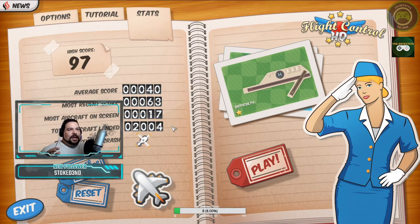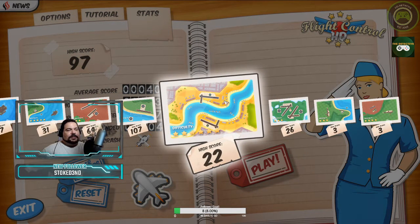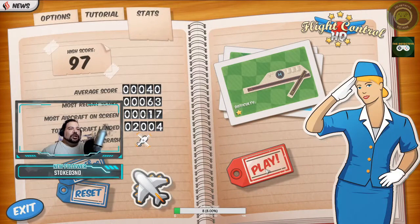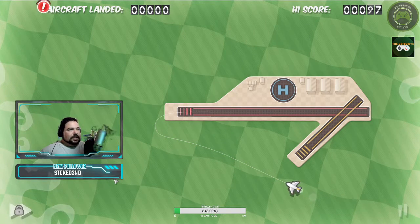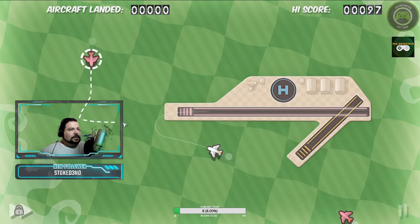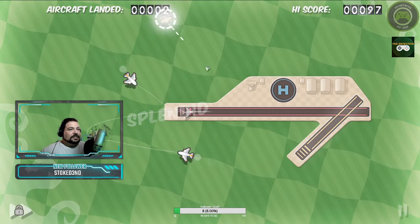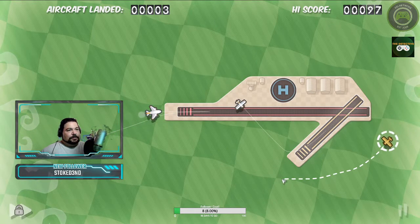If you don't know what Flight Control HD is, I don't blame you. It's a game where you are basically just managing planes, trying to get the planes onto the airways. There are different maps with different challenge levels. We are going to start with map one — as you can see I have yet to crack a hundred. I'm going to bump up the speed because I like living dangerously. You are dragging and dropping and creating pathways for the planes to land.